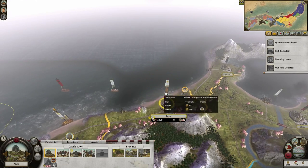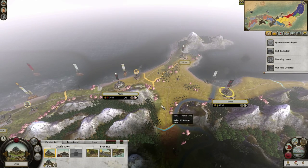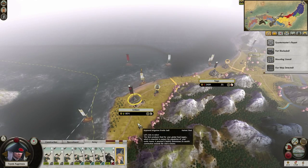They've got four units there, which is not worrisome. It looks like they're going to land them here — and this is a fortress, so we'd easily be able to defend that. So I might not even move these units. This is probably going to move back to Wakasa.